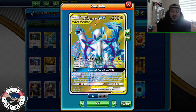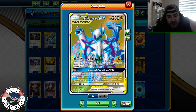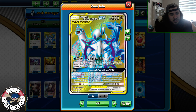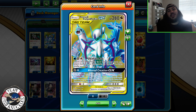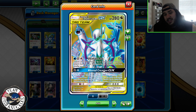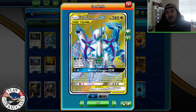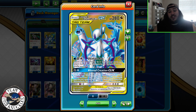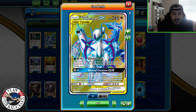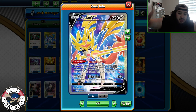Your two main guys are ADP and Zacian. ADP's Altered Creation GX makes it where you do 30 more damage and take an additional prize card, which is great — you can't out-trade two Tag Teams in one game. Ultimate Ray is 150, so 180 with the buff, and you search for three basic energies and attach them to any of your Pokemon, which of course we're attaching to Zacian.